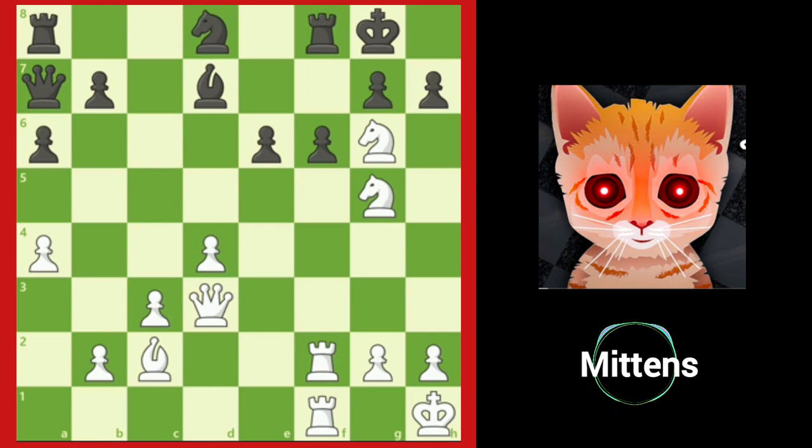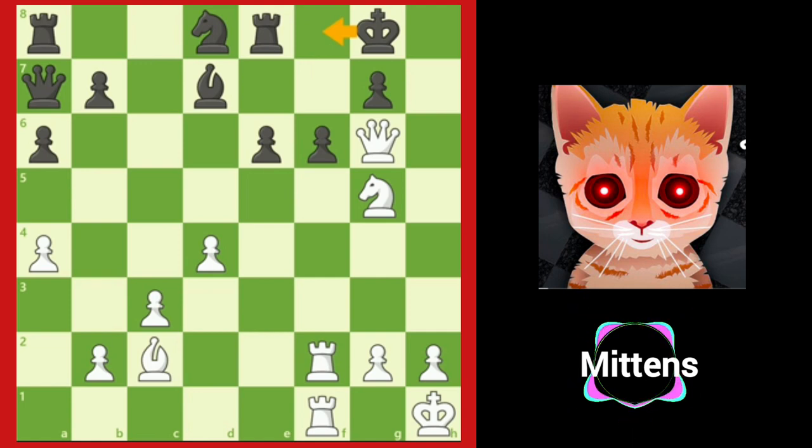If Black takes the knight on g6 with h takes g6, White will play queen takes g6, threatening checkmate on h7. If rook to e8, attempting to give the king an escape square if White delivers a check on h7, White now has another tactic using all of White's pieces together. Notice the pawn on g7 is pinned — can you see how White can take advantage of the pinned pawn?